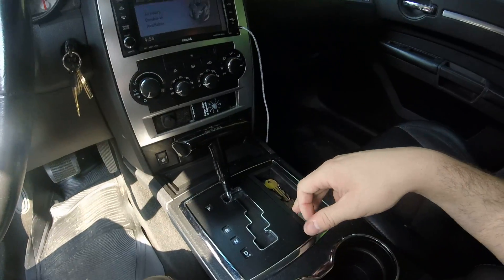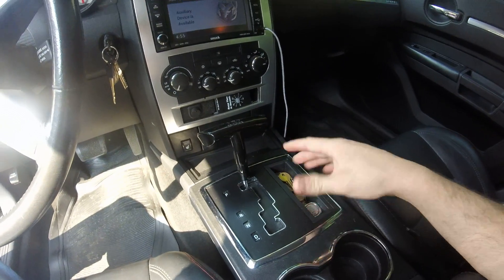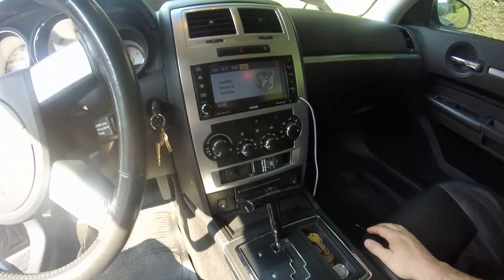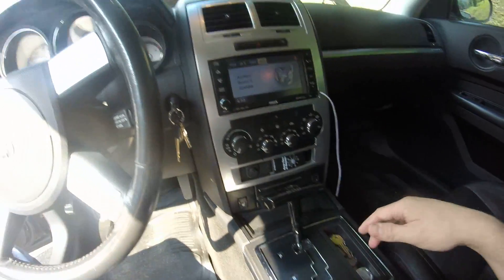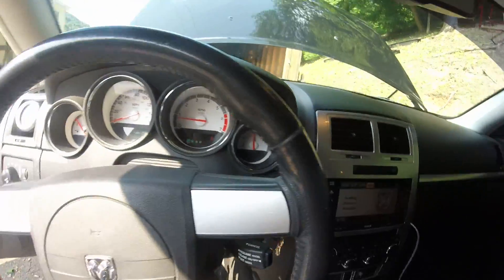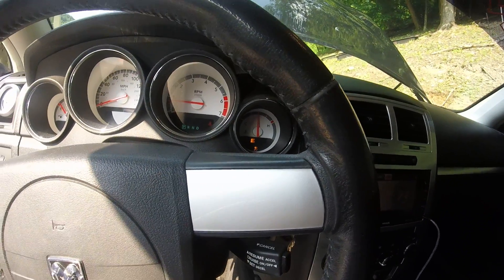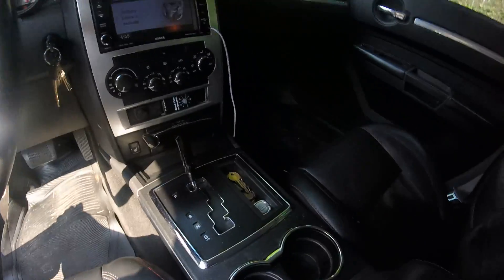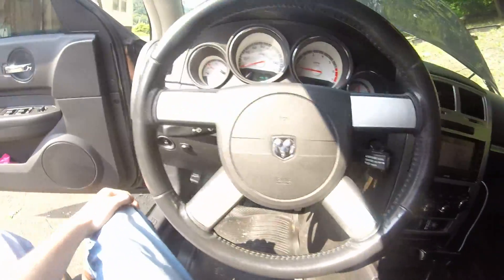There's a TCM box — or a traction control box underneath here. You can splice into it; it's a little mod you can find and do, it's on the internet. To completely turn your traction control off 100%. There's also a key trick you could do on these, but I just went ahead and wired the switch in so I can bypass it. You can see nothing's on right now — just flip that switch and it completely turns the traction control off 100%, instead of having to fight with all that other stuff. Pretty simple.